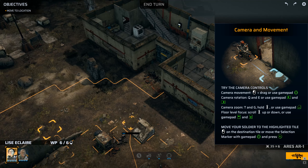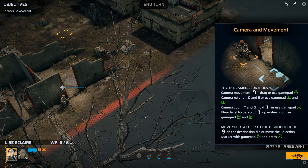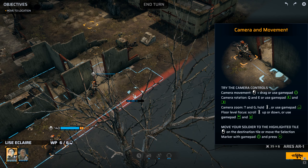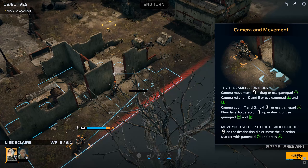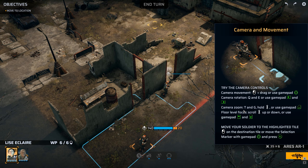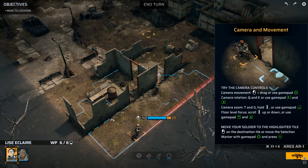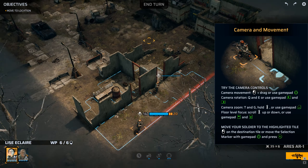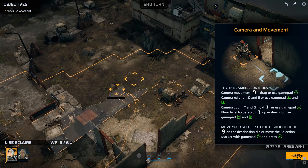Alright, let's try the camera controls. I can also use the gamepad but I don't really want to. Okay, that's zooming out, zooming in. T and G.